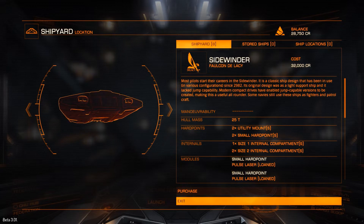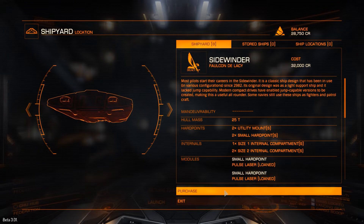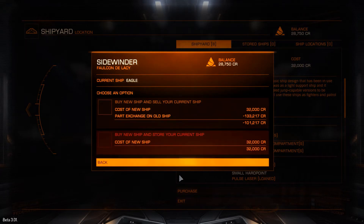Here you can see that you are now able to store multiple ships. If I try and purchase this ship here, you can see it gives us the option to buy this ship and put it in another garage. You can basically have as many ships as you like now, so that's a great new addition.